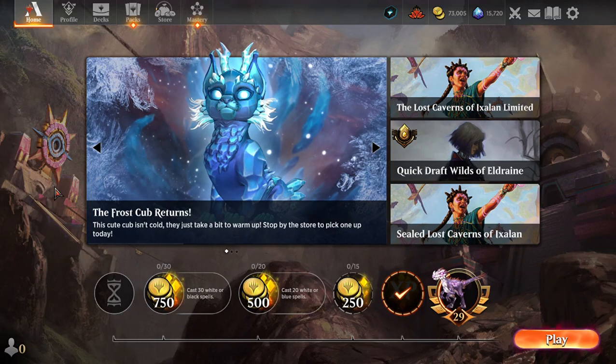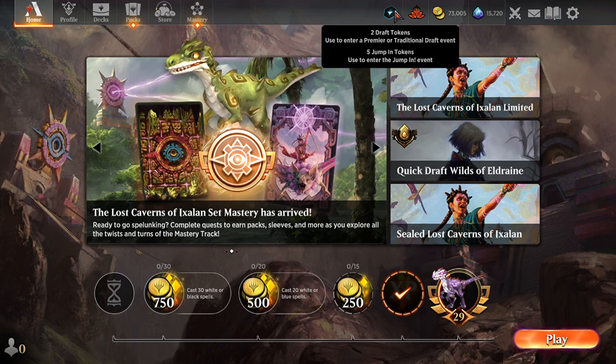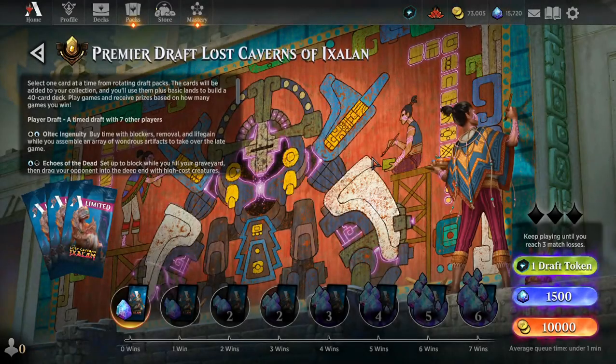Hi everyone, it's the 5th of December 2023 and it's also five o'clock exactly — well actually it's 4:59, but according to my alarm clock it's just gone 5:01. Anyway, I'm just rambling about nothing. A quick draft is over for Lost Caverns of Ixalan, but I do have two draft tokens so I'm going to spend them — Premier Draft, Lost Caverns of Ixalan.